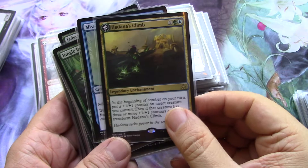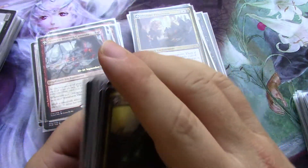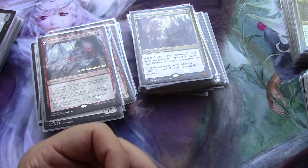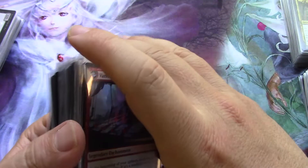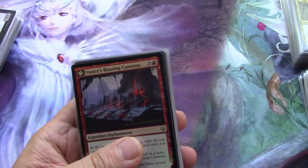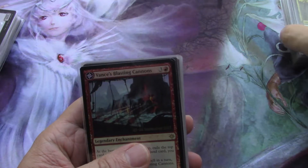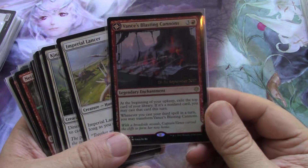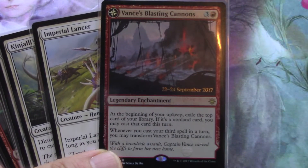The merfolk gets the green-blue flip land, which is a perfect fit for the merfolk deck. Each deck now has something nice. They're now straight-up tribal decks in the sense that you're not lording your dinosaurs, though I know you can lord vampires and merfolk — meaning you can add a card that bumps every single creature that is a vampire or a merfolk.